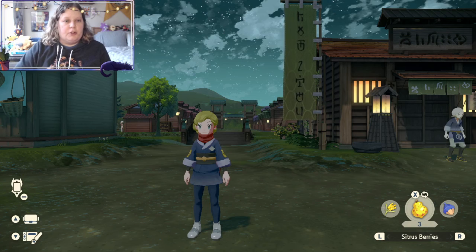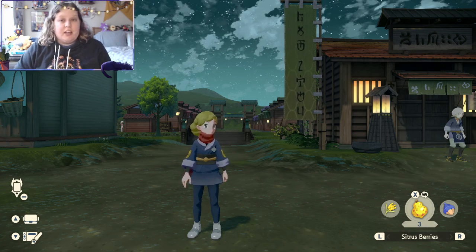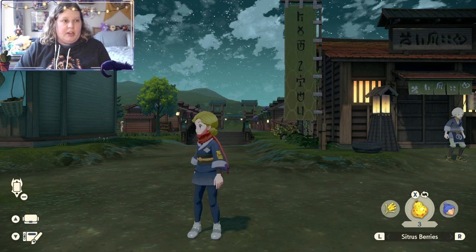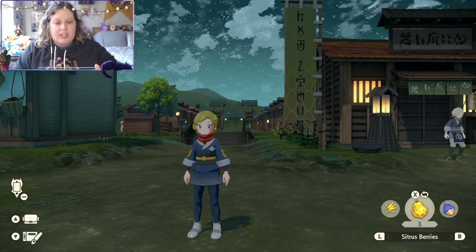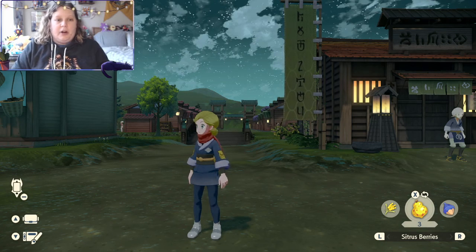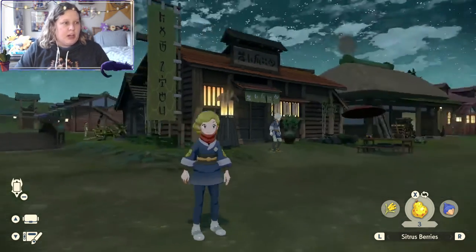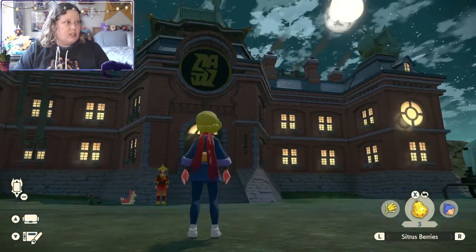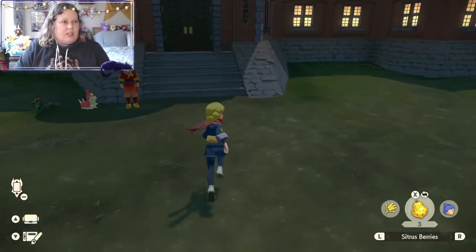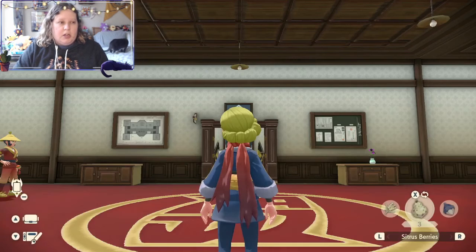Welcome back to another video on the channel. In this video, we're going to show you how you can get a free guaranteed shiny Ponyta that you get to keep. You may have already done this in your game, or maybe you're still early game, or you just didn't realize this was a thing. You can go into the Galaxy Team building to activate this side quest — it's called 'A Peculiar Ponyta' and it's requested by a man named Yota.